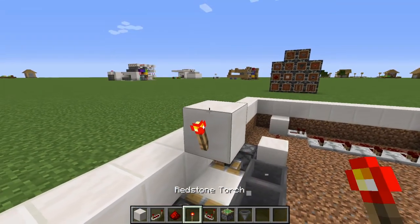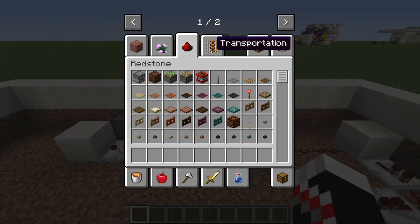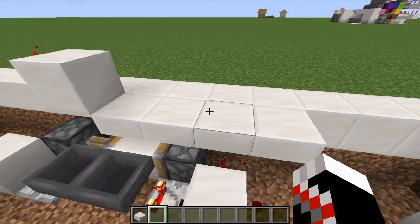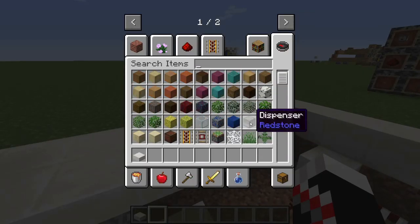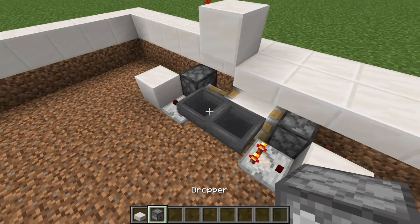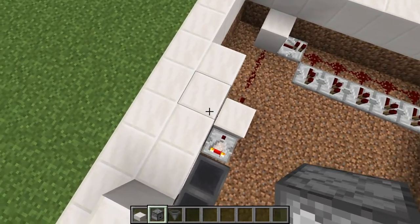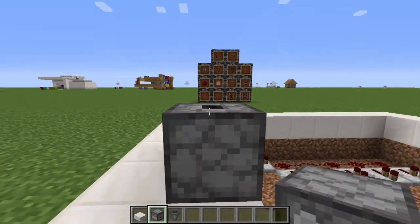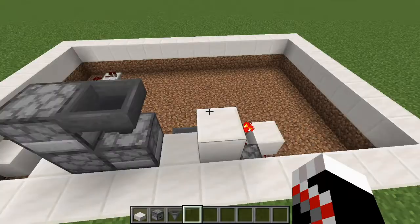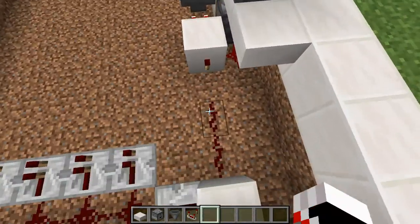Then just place a block right there and a torch — that'll stop it. Take half slabs and then go 1, 2, 3, 4. You're going to want some droppers, more hoppers. Then dropper, dropper, dropper, hopper. Then you're going to want your comparator again and just send it into there. This is your toggleable T flip-flop.